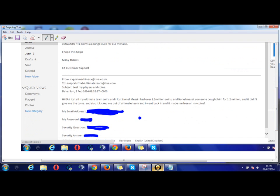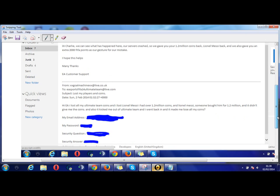Hi EA, I lost all my Ultimate Team coins and I lost Lionel Messi. I had over 1.2 million coins and Lionel Messi. Someone bought him for 1.2 million coins and it didn't give me the coins, and it also kicked me out of Ultimate Team. When I went back in, it made me lose all my coins. Obviously I wish I had Lionel Messi and 1.2 million coins back.